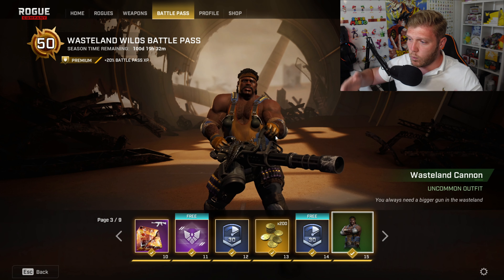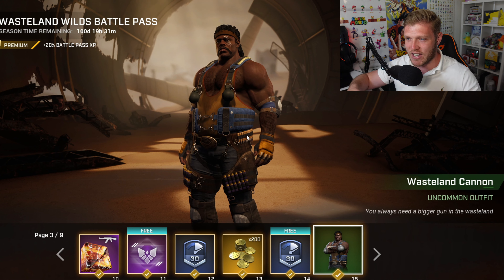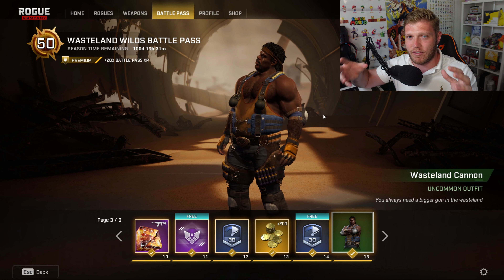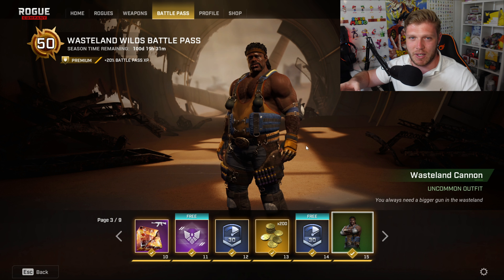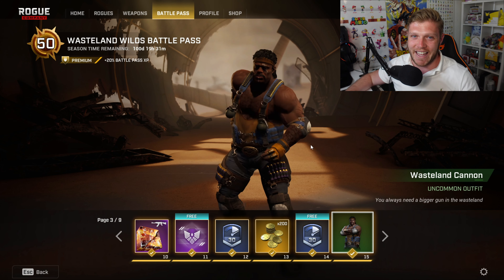Then in at 15, we got the Wasteland Cannon Uncommon Outfit. I've got to be honest, this is probably one of the worst recolors I've actually seen. I don't really like the beige going on in the background — there's no real difference in the bright colors. It would have been cool to see like a red digital camo or something like we saw with Mac last season. Any Cannon mains out there, let me know if you agree.